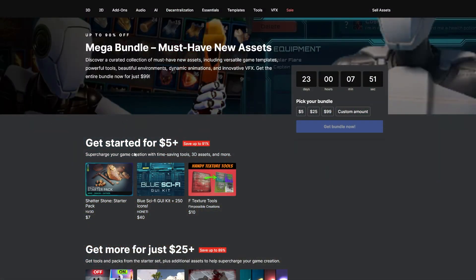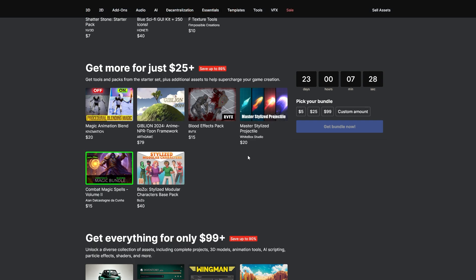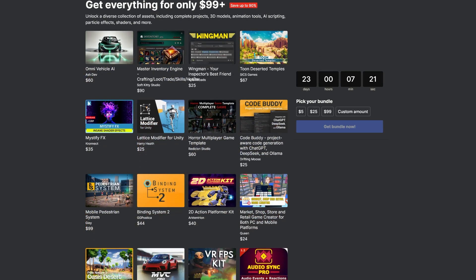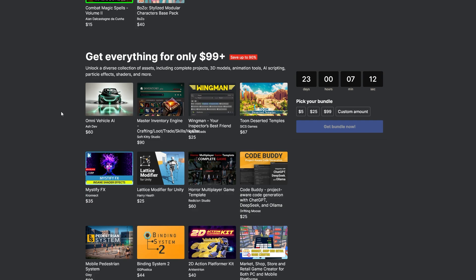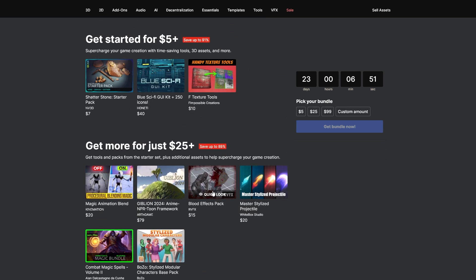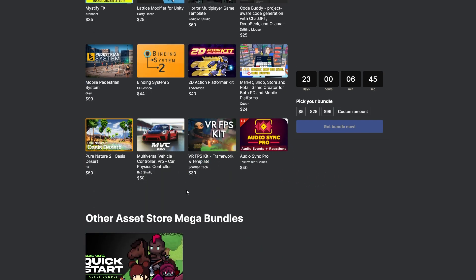You get three assets in the first bundle paying $5 or more, collectively worth $57 if bought separately. The next set at $25 or more has six assets worth $189. The very last set has 16 different assets at $99 and includes everything from the lower tiers. This top bundle is $773 worth of content on its own, and adding everything together you pay $99 for $1,019 worth of assets.